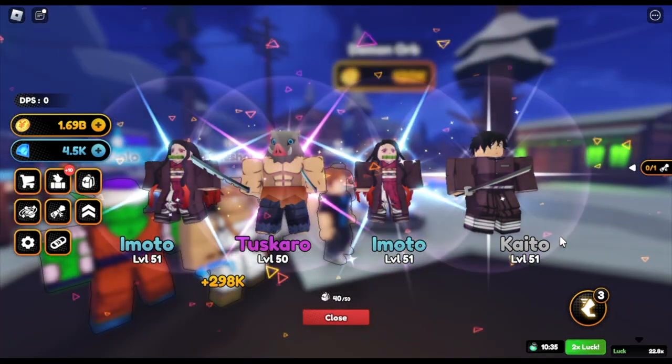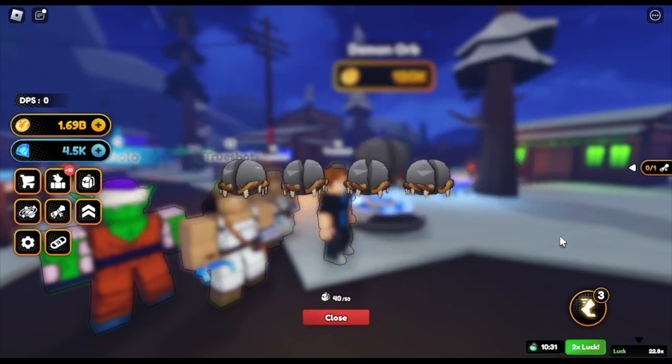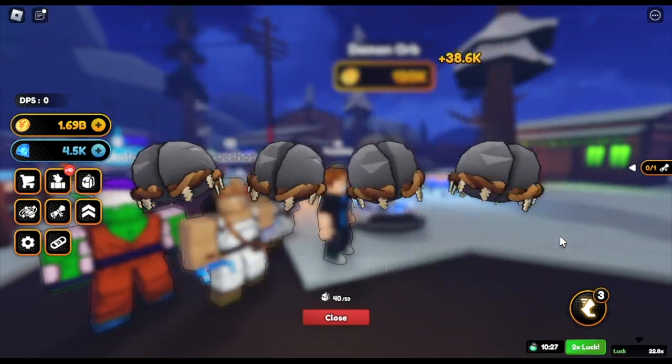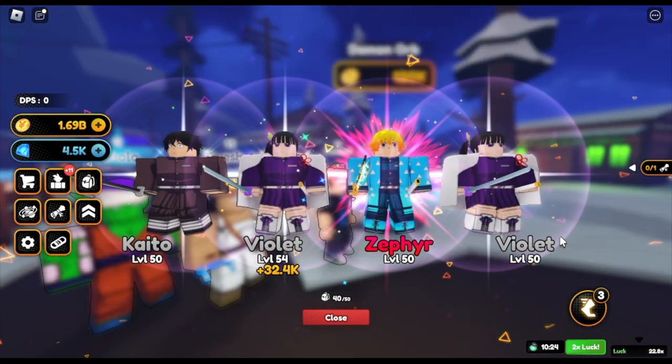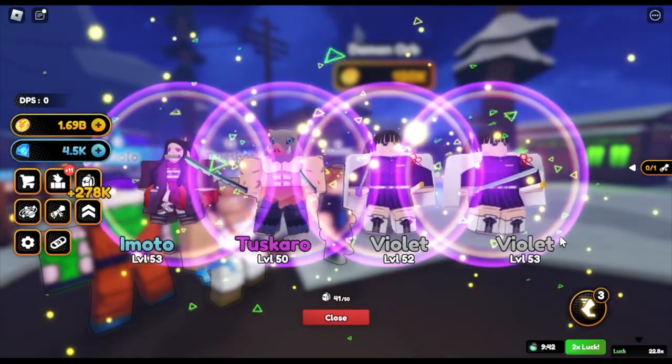Getting two units every 10 minutes is not bad with 20 times luck. What is the difference between a cosmic godly unit compared to just a cosmic unit? Comment in the comment section. This is our 11th unit with 10 minutes remaining — not bad.